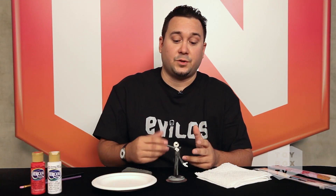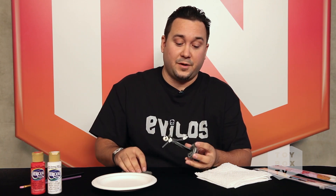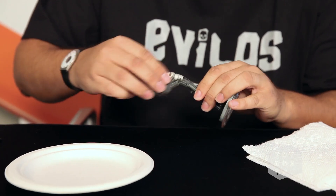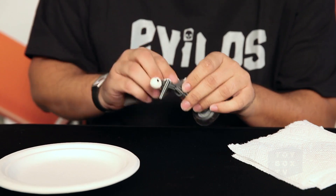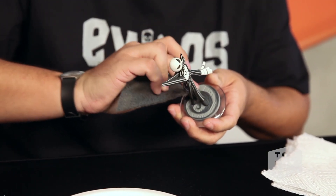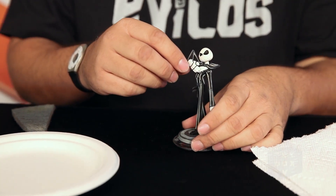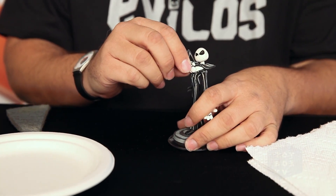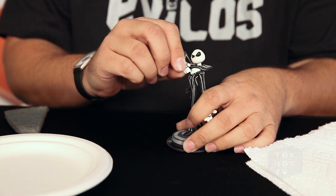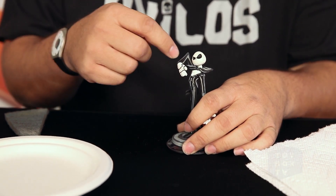The very first step: once you take the figure out of the package, we're going to do a little bit of cleaning, a little bit of roughing up. We're going to take our scrubbing pad and do a little bit of micro abrasions. What this is going to do is help the primer or the white coat stick to the figure so it won't fall off later. After you do your scrubbing, you're going to want to pull the hand apart from the chest — just take a little tug and pull it right off — so that we can get into the little crevices.